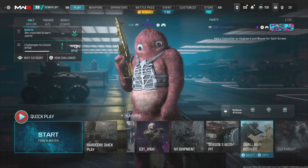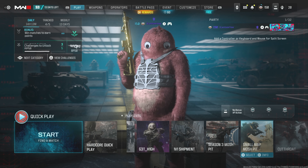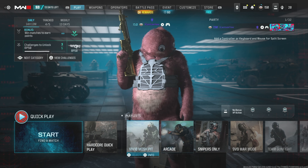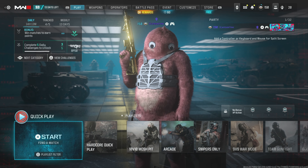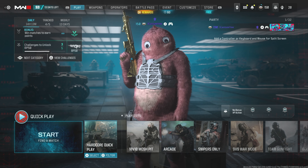Before we jump into the gameplay, make sure you play on like the small map Mosh Pit just so you can hurry up and get the challenges out of the way. Sometimes if you're on the bigger boards it takes a little longer, so I would recommend it, but it's all up to you and your preferences.